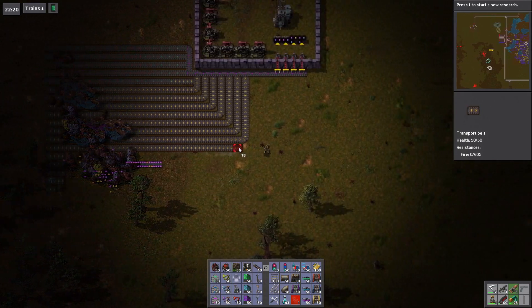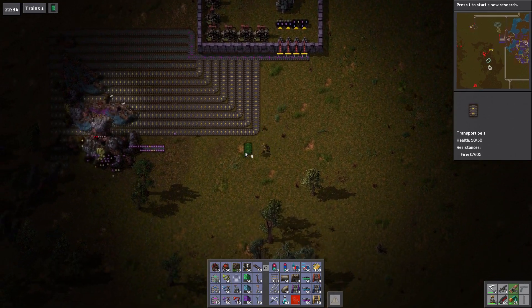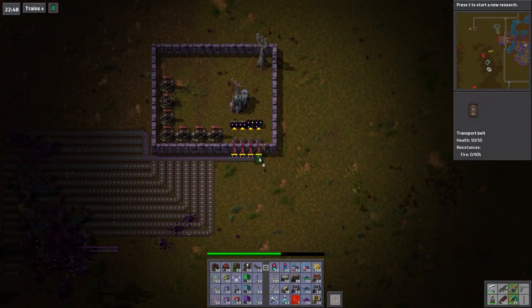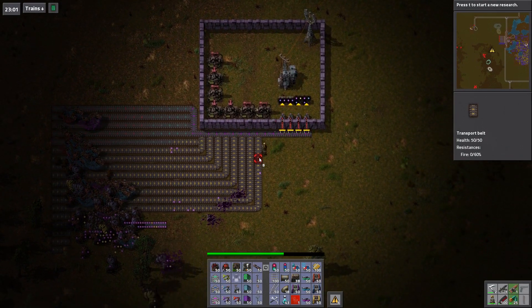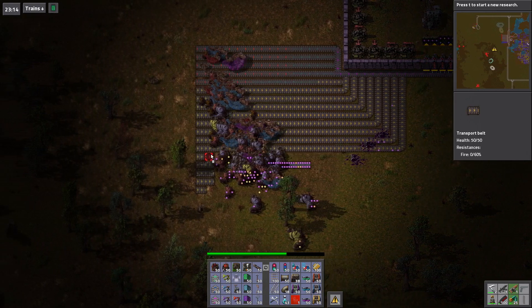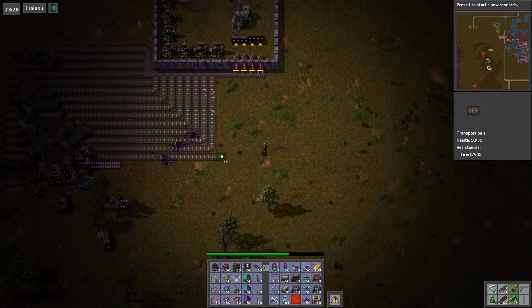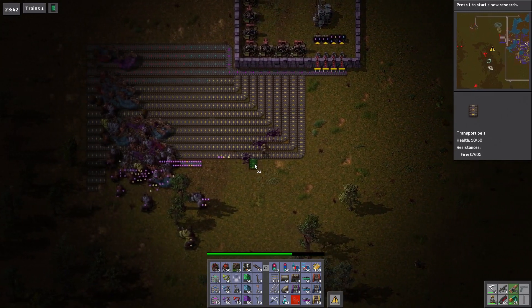Once they're on a belt, they're not automatically in construction range apparently. Holy smokes, that's a big attack. It's working. I don't need to worry about attracting them to this place because here they come.